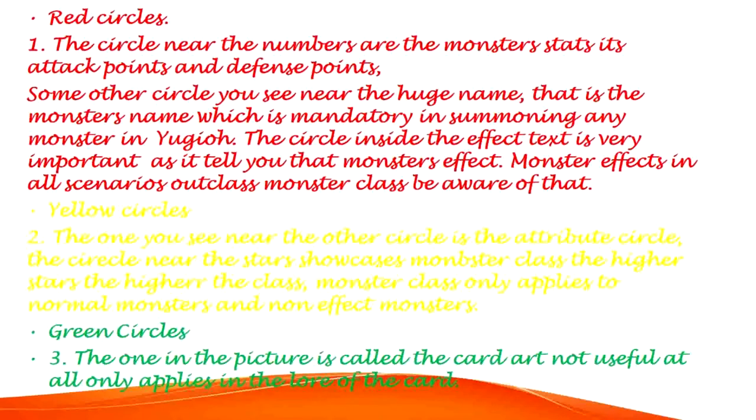Red Circles, number 1. The circle near the numbers shows the monster's stats — attack points and defense points. The monster's name near the huge name is mandatory in summoning. The circle inside the effect text is very important as it tells you that monster's effect. Monster effects in all scenarios outclass monster class — beware of that.